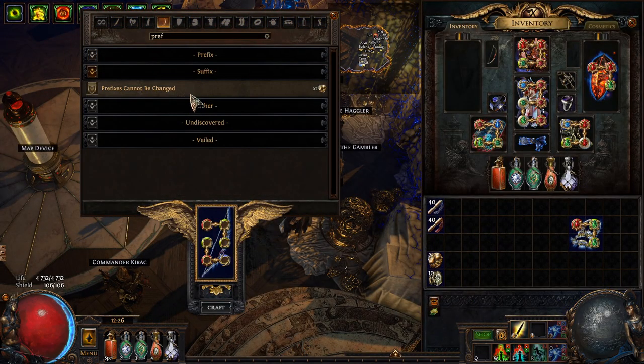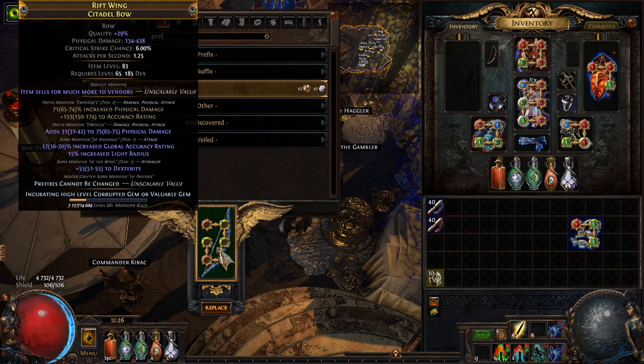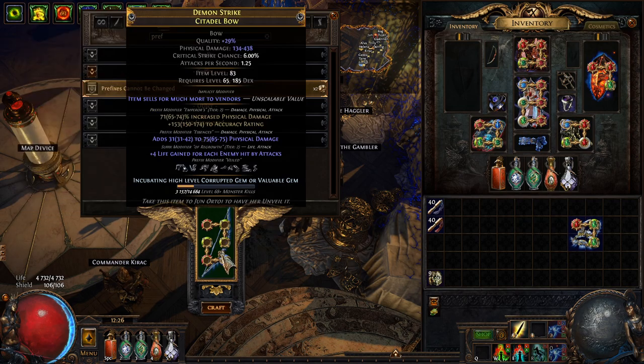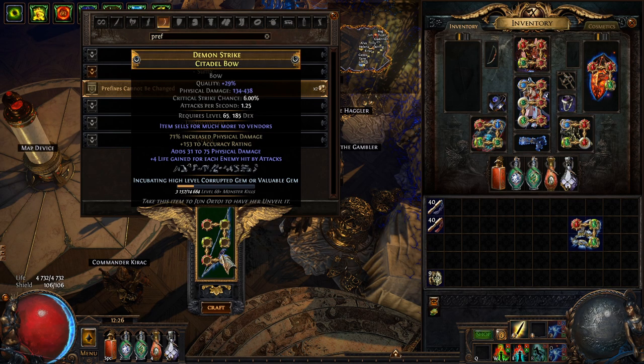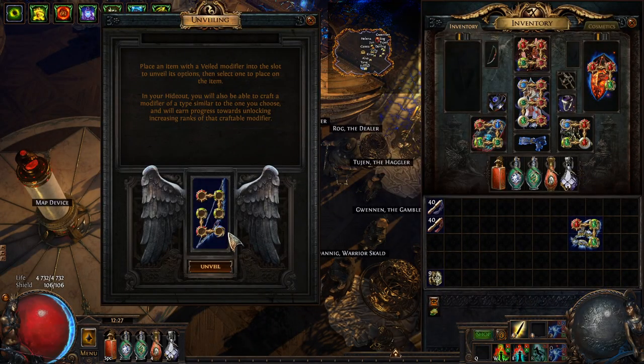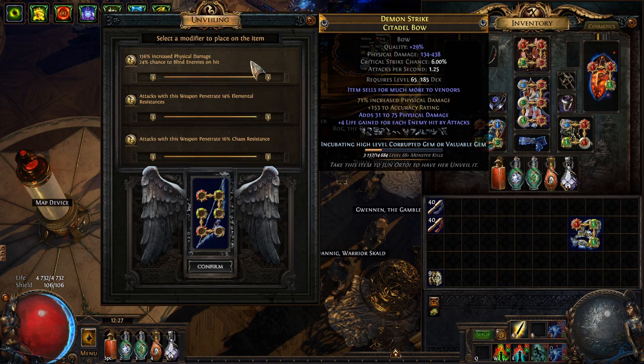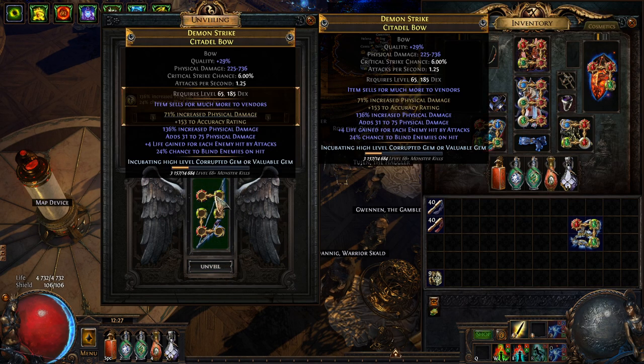I craft 'prefixes cannot be changed' and now I'm going to veiled chaos this — our prefixes are safe and we're hoping to get a veiled prefix, and we did, easy as that. Now we head over to Jun; we cannot block anything. We have a very high chance of unveiling percent phys, so we do it — and there we go, percent chance to blind. If you did this you might want the bleeding one or something like that, but here we go.